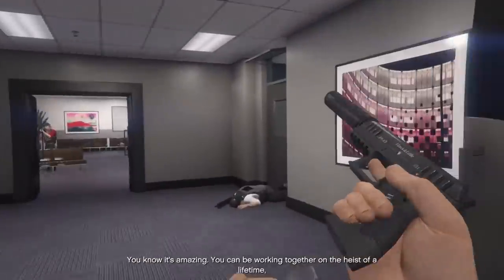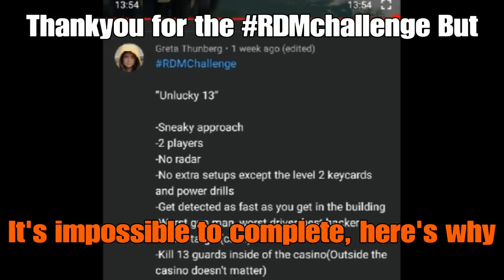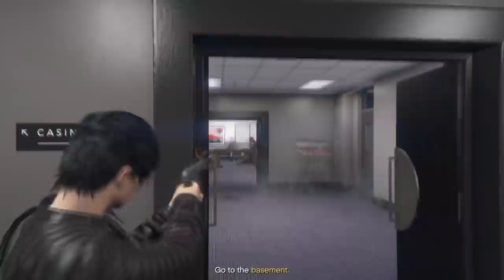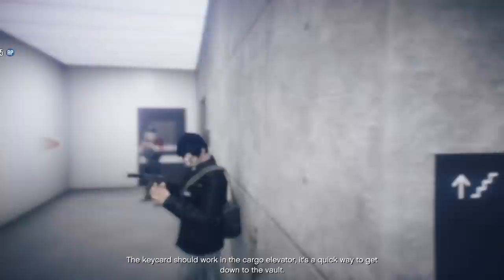The Heist of a Lifetime. The key card should work in the cargo elevator — it's a quick way to get down to the vault. Time to reload!